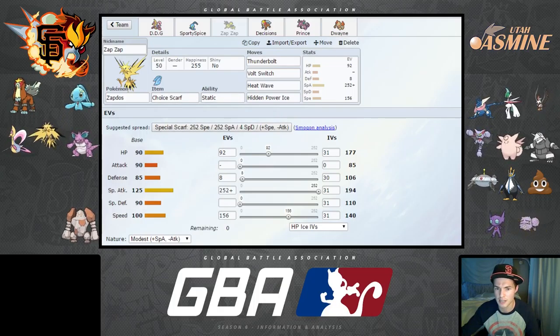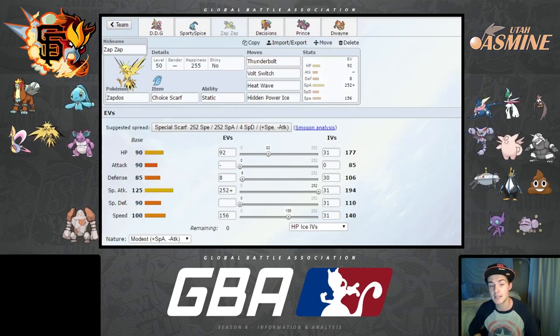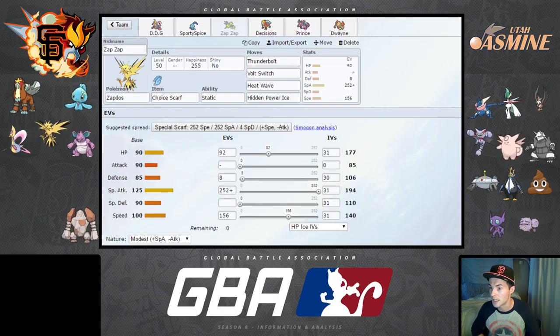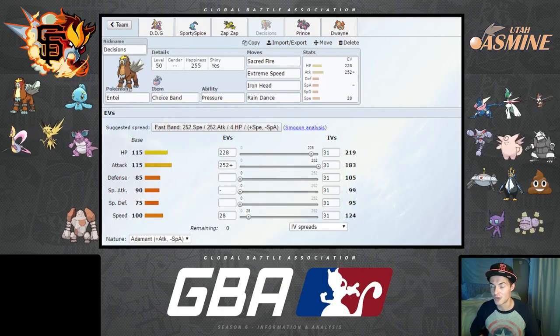The EVs aren't perfect — I know Zapdos can have an odd HP number, so don't jump on me for that. Thunderbolt and Volt Switch are my STAB moves, and the Fire and Ice coverage moves work exceptionally well against his team. Hidden Power Ice notably helps against Gliscor, which would otherwise wall me pretty hard.